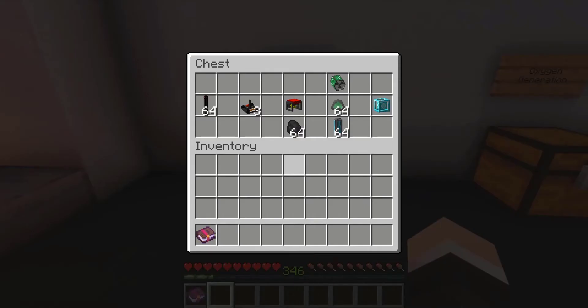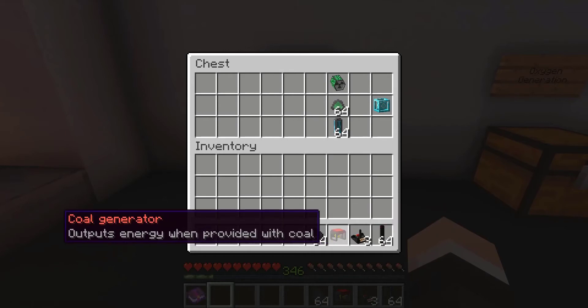Here we have the power generation category. We got everything organized nice and neatly. We have wires, which are used to direct power from energy generating machines to machines that use energy. And we have the solar panel and we have the coal generator.